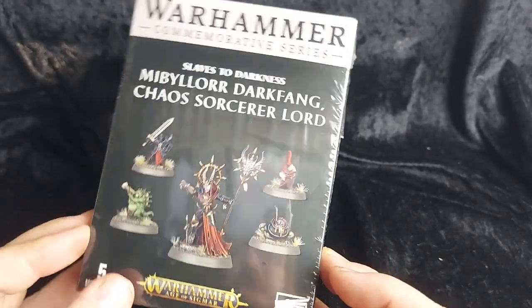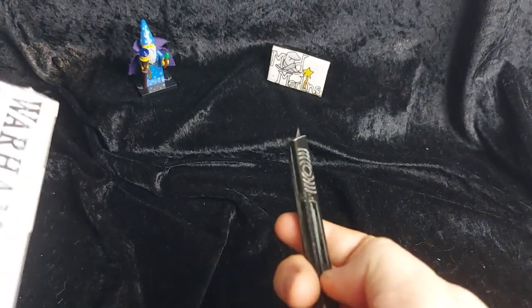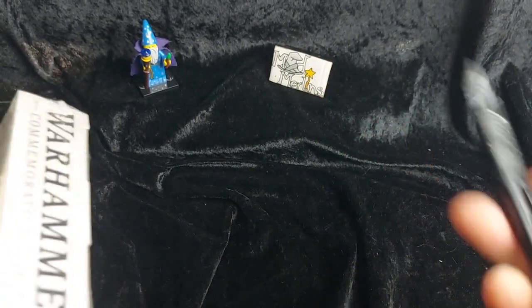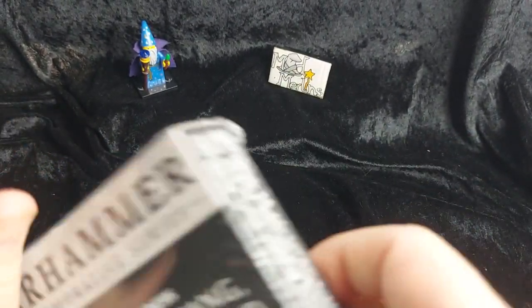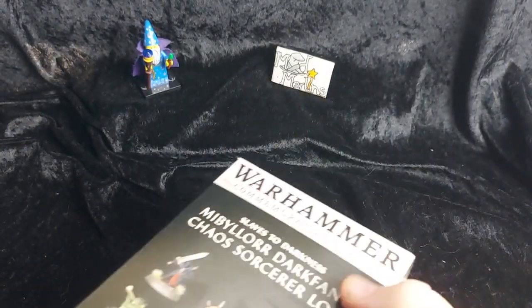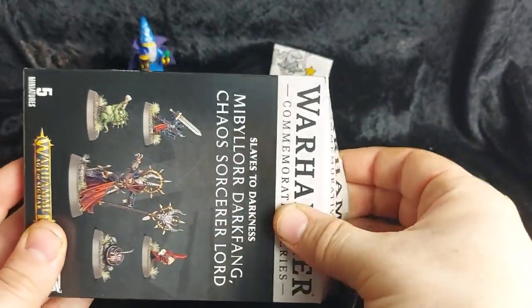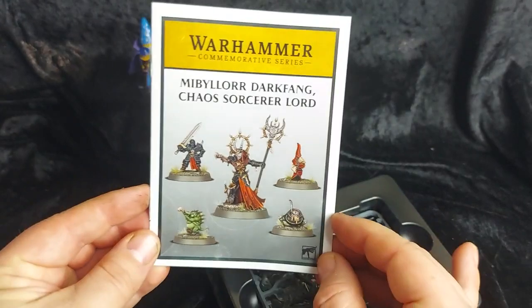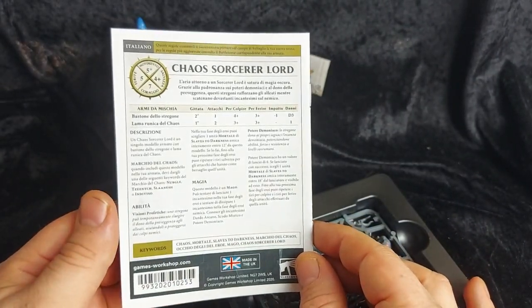So let's open her up and see what she's like inside. I've got my handy knife here — just slash open the wrapping and open it up. So we've got her instruction book here and a chaos sorcerer lord war scroll on the back.